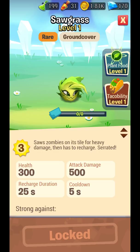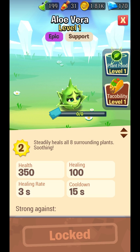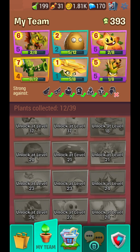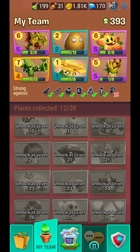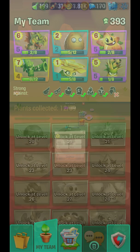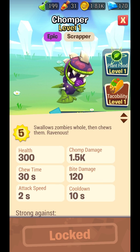Sawgrass — damage is 500, which is great, but recharge duration is 25 seconds so it takes a lot of time to recharge. Aloe Vera steadily heals all surrounding plants. We can combine Aloe Vera with Puffshroom — otherwise Puffshroom dies in 33 seconds, but combined with Aloe Vera they will never die, so that will be great.